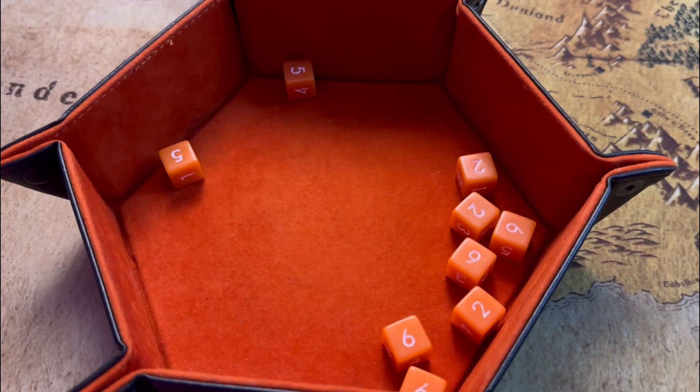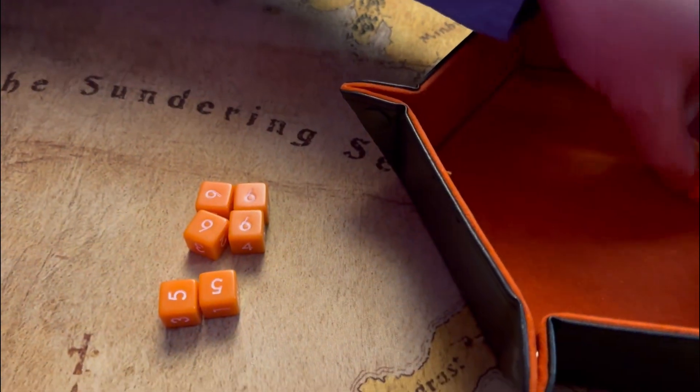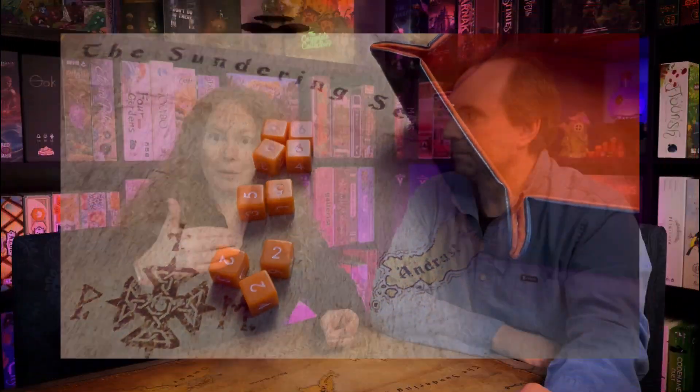You know what else is fun? A dice rolling game. You get to roll lots of dice and can earn more as you go. For the bidding process, you roll your pool of dice, organize them by number, and then decide which number to place. Maybe you rolled three threes — you can place those threes in a location.